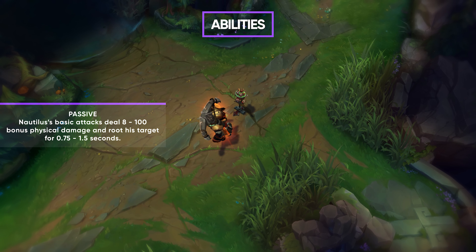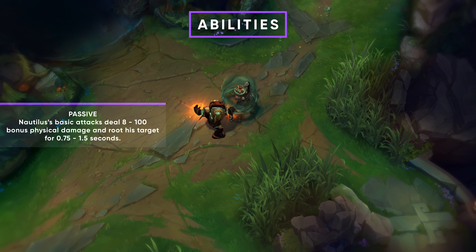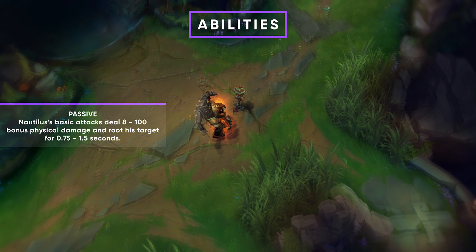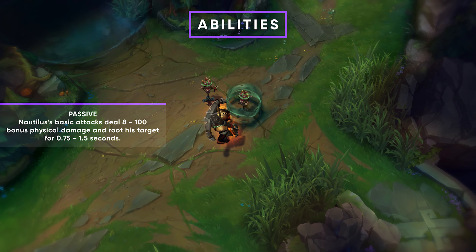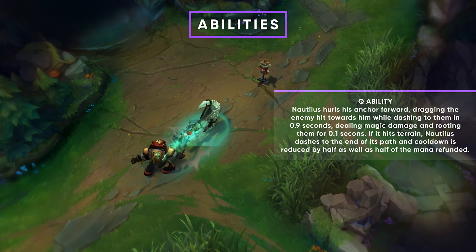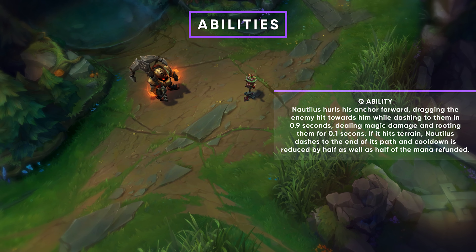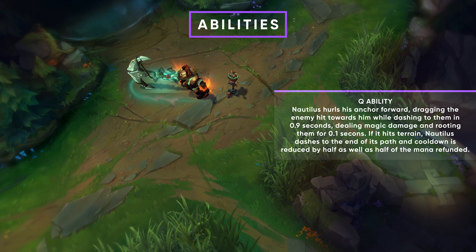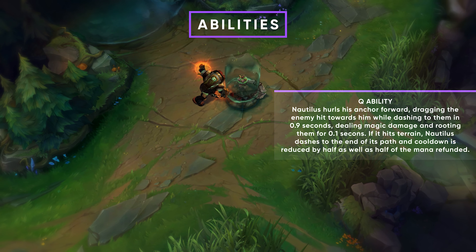Nautilus' passive is one of his core abilities. It does a bit of extra damage and stuns the enemy champion when you hit them with an auto attack — great to combo with his other abilities. His Q is a huge anchor you throw at enemies. When you hit them it drags them slightly towards you as you fly towards them, taking about one second to land. It can also be used on terrain, and you can hook minions to get close to enemies.